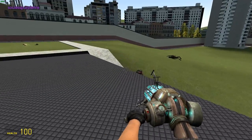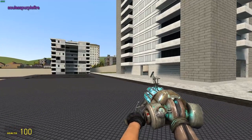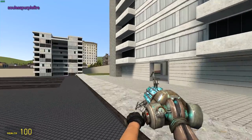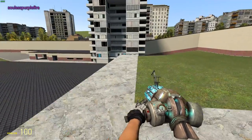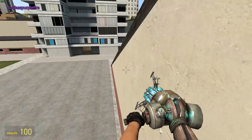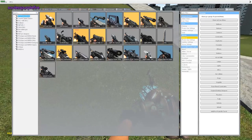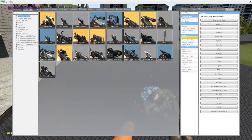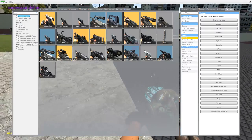Remember this bug with the Garry's Mod TFA — if you use the fourth mouse button to switch between weapons, it has a chance of swapping the models. This is supposed to be a Counter-Strike Source weapon. It's supposed to be this.